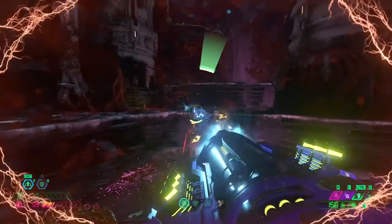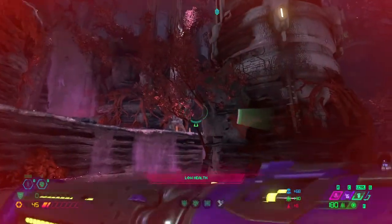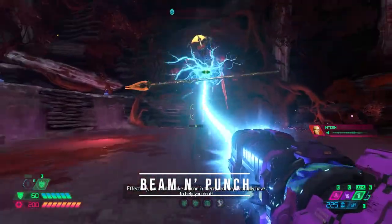That's kinda risky because his close-range attack is very, very hard-hitting. If you want to disable the Shield permanently: Microwave Beam, go up close, Blood Punch. Instantly done.